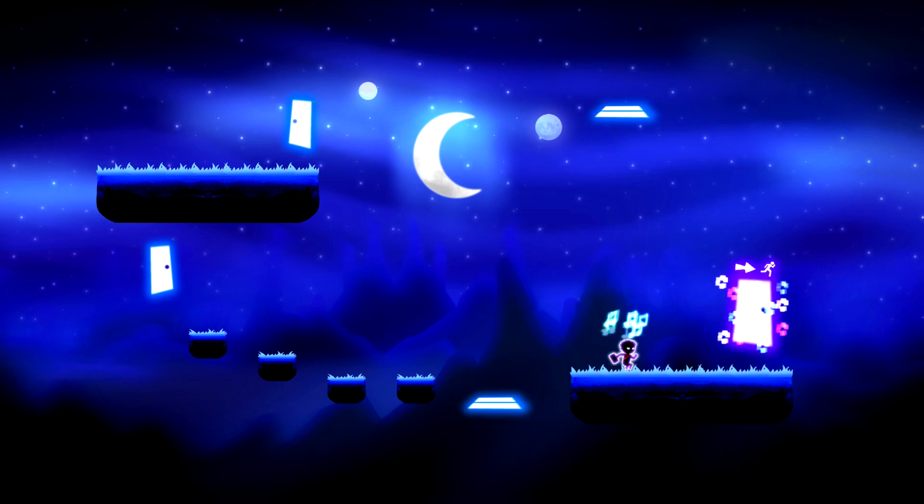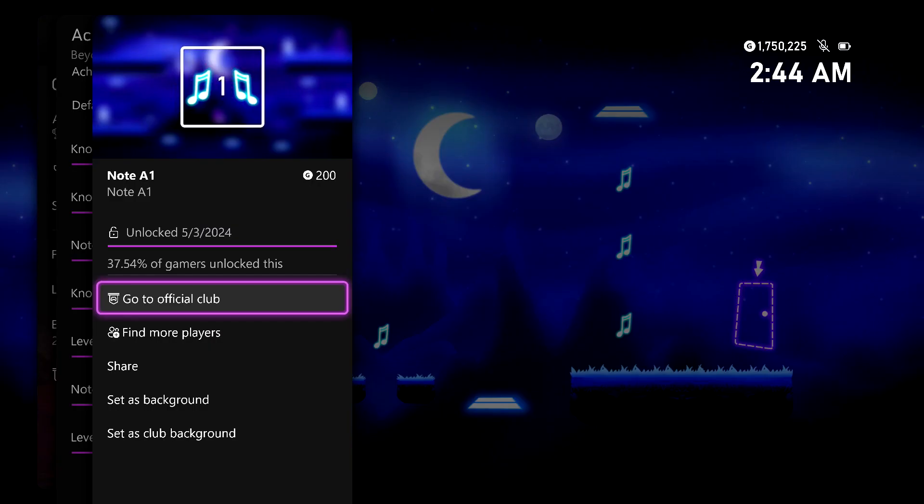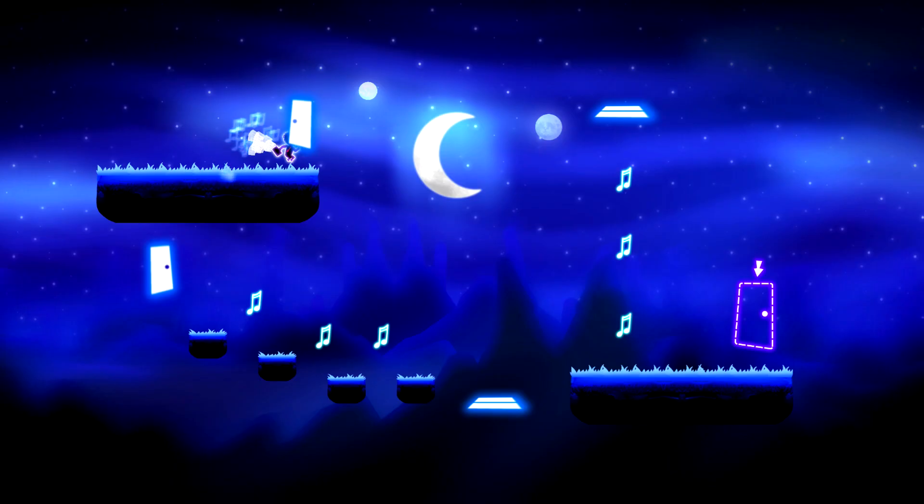There should be a slew that you can grab in level 2. Just make sure you grab them. Once you grab the last one, instead of stepping through the exit, I recommend that you just jump off and die. But you should be more than good for the first achievement of the set, which is for picking up 5 of the notes for 200 Gamerscore.